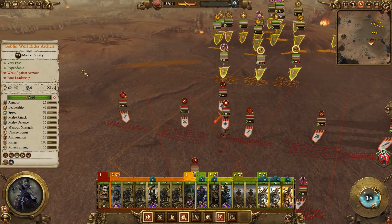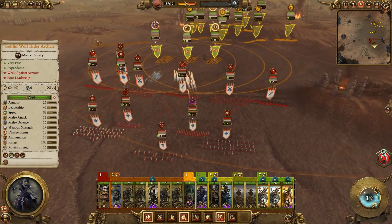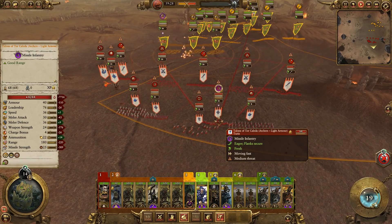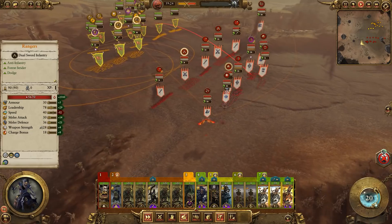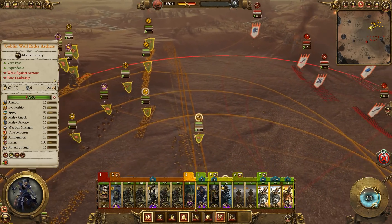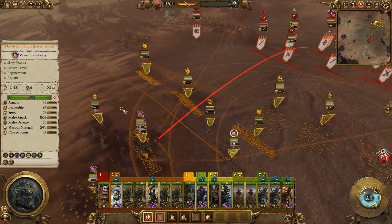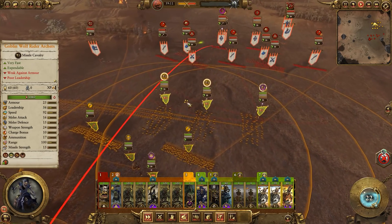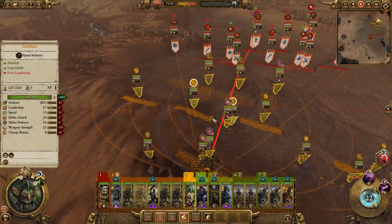Here we are with the first game — Grom the Paunch going up against Eltharion for the DLC. Started a little bit late so we're already kind of getting going, but for my build you can see we've got Grom, the Swamp Fings, Regiment of Renown Trolls, River Trolls, four Goblins, eight Peak Loons, Troll Hag, the Biggin, Regiment of Renown, Rogue Idol, some Wolf Riders, the Regiment of Renown Wolf Riders, Moon Howlers, two Pump Wagons, and the Wolf Rider Archers.